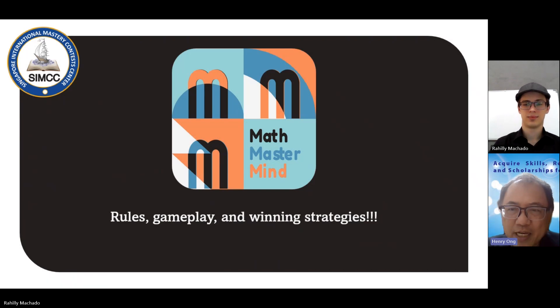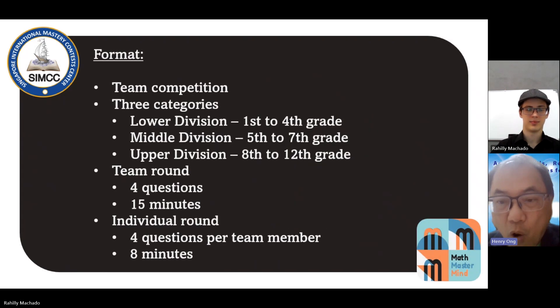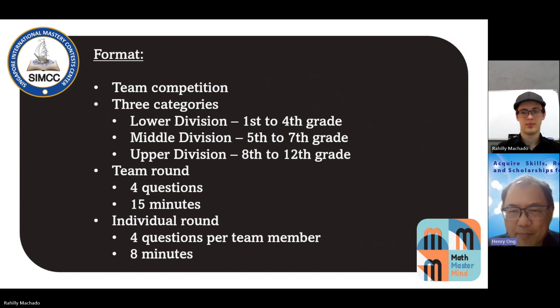There will be two rounds. First, there will be a team round where you'll spend 15 minutes on four cards. Just like Mets Warriors, you're in the same team. Lower division in Singapore, we call it Primary 1 to Primary 4. Middle division will be Primary 5 to Secondary 1, and the upper division will be Secondary 2 to JC 2.